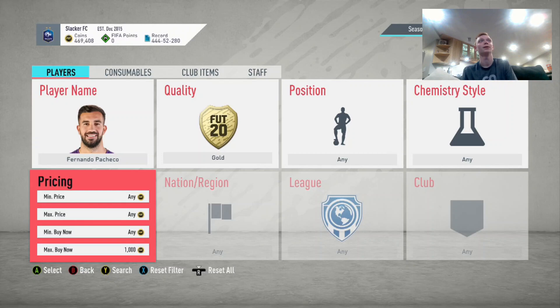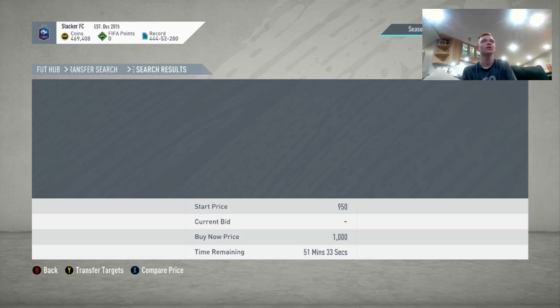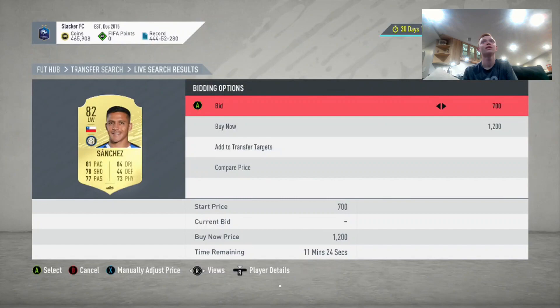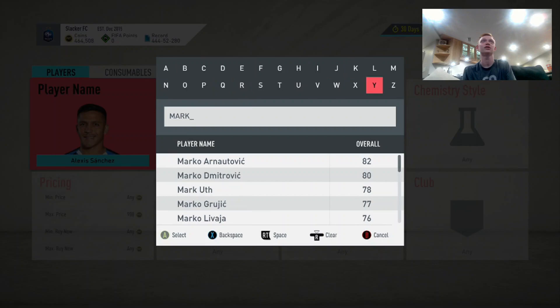Let me show you what we're going to be doing with a good player here. One I want to do is someone like Alexis Sanchez. As you can see, he's going about 1,000 coins — there's one there for 1,000, been up nine minutes. So if we go over to bids, I'm going to try to win as many of these on bid as possible. This entire method is just bidding. We're going to keep our bids consistent and bid on as many players as possible.